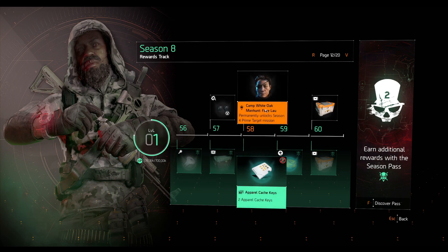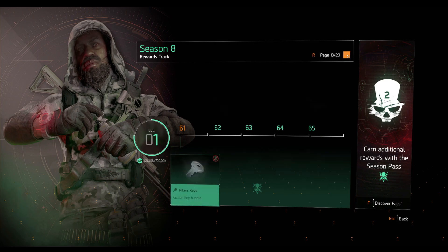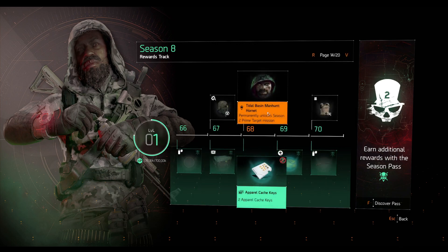Next we have the Eclipse Protocol knee pads blueprint, and another manhunt — the Camp White Oak manhunt. Do the same thing: toggle the mission until you find the manhunt, and once you reach level 58 you unlock and can play it to get the exclusive skill. Then there's the Schaefer Manhunt from Coney Island — same process, toggle it and complete the mission for the skill. On some missions you don't even have to complete them, you can just grab the skill and leave if you want.